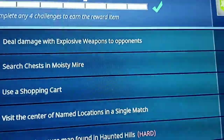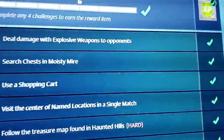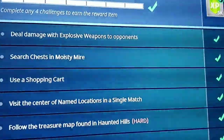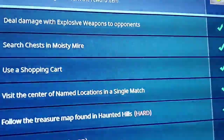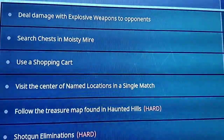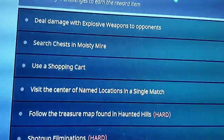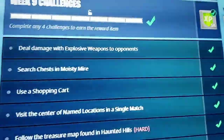The first challenge is to deal damage with explosive weapons to opponents — 500 damage. This is kind of hard but overall easy because all you need to do is find some C4s. It may be hard to find them, but they recently buffed C4 and they do a lot of damage. If someone's trying to build, just try and blow up their base.